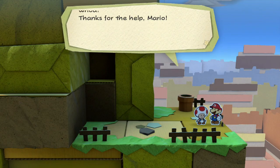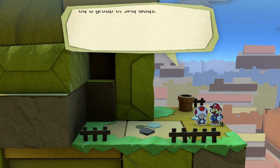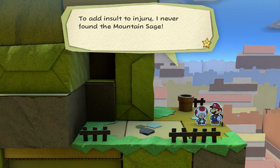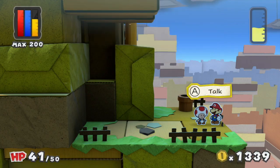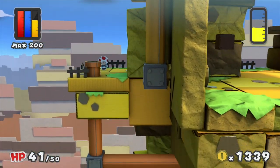'Thanks for the help, Mario! I was searching for the fabled mountain sage, but I got jumped by a group of shy guys. To add insult to injury, I never found the mountain sage.' Was this before or after you got jumped by the shy guys? Maybe he's on vacation? What you said makes no sense. Plus, you're only halfway up the first part of Daffodil Peak.